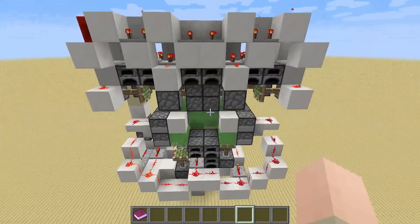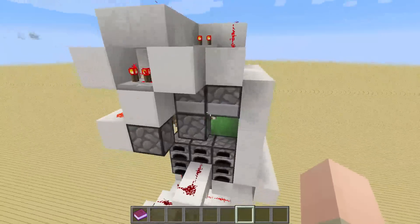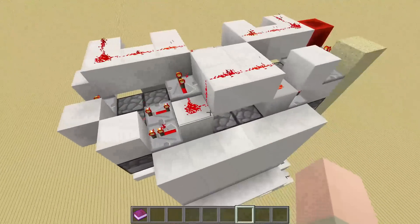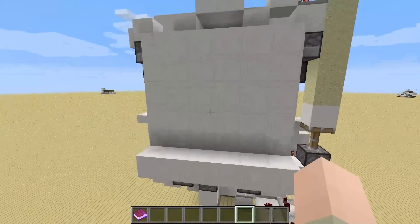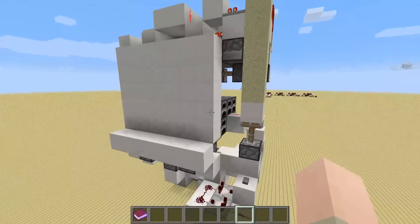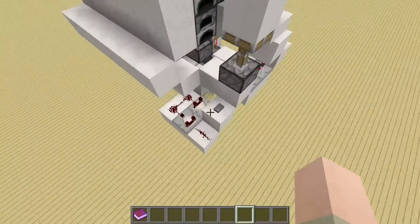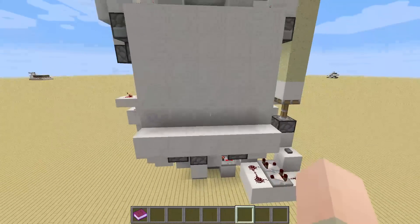But I will try my best to explain to you how you can build this. For building this you will basically need redstone dust, repeaters, furnaces, slime blocks, sticky pistons and some building blocks. If you've got these in like a stack of each you should have enough to build it, maybe a bit more building blocks. And then you need a little bit of sand, a redstone block, one button and two comparators. And that's basically it.